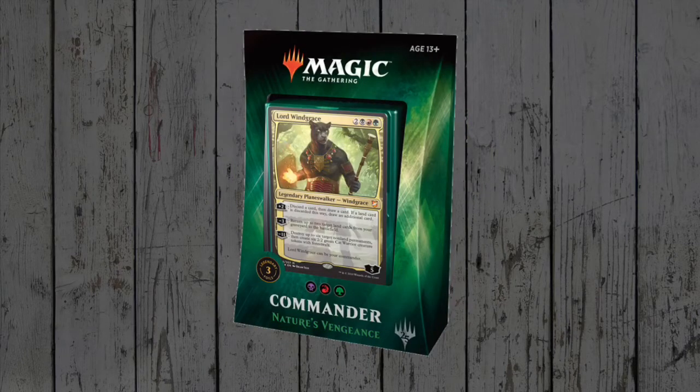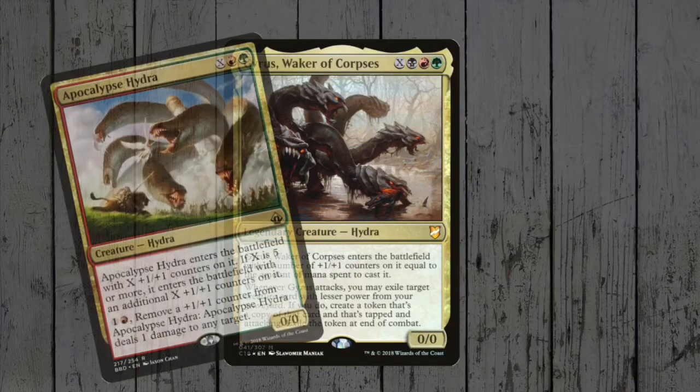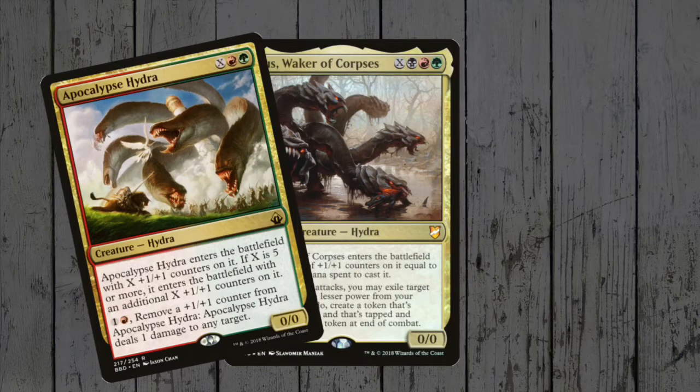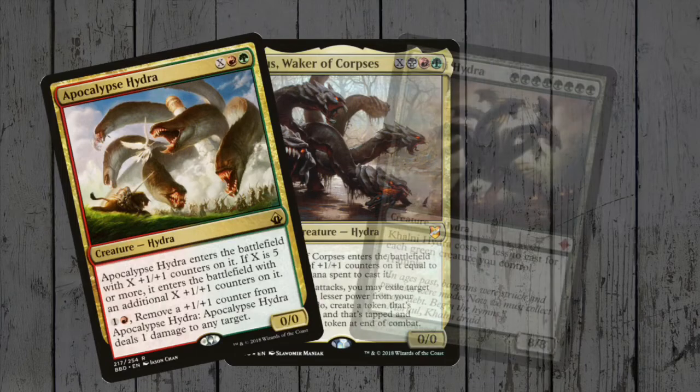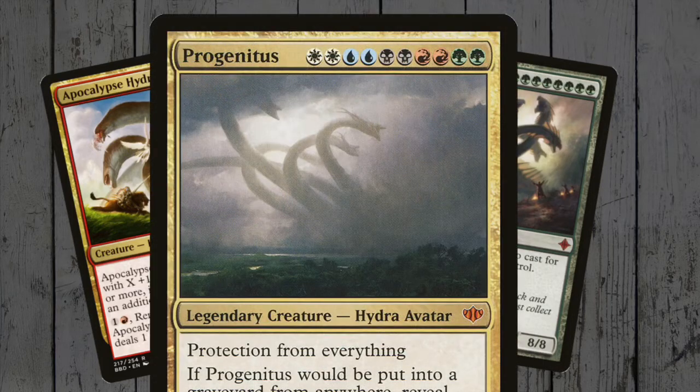Nature's Vengeance is the Jund deck, and brings a trio of tribal cards with it. Gyrus, Waker of Corpses is a three-colour legendary Hydra, however on closer inspection doesn't really synergise too well with some of its Hydra friends. Returning a Hydra to the battlefield as a copied token won't get you the +1/+1 counter triggers a lot of the time, so will only be useful with certain creatures that come preloaded, as it were. However some Hydras, like the Gargos, Vicious Watcher, make for great targets. There are also no black Hydras, unless you count good old Progenitus, so there's also that to consider.